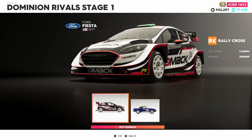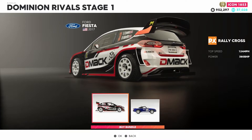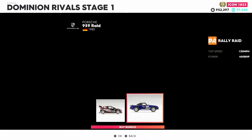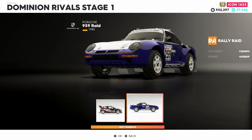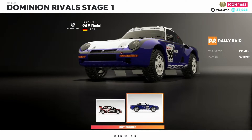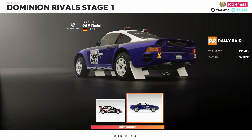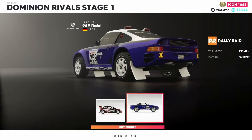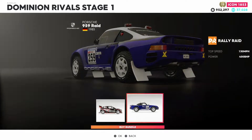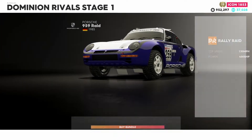Taking a good look: we have a 2017 Ford Fiesta in the rallycross discipline — 380 horsepower, top speed 124 mph — perfectly eligible for one rallycross event. For the second vehicle, the Porsche 959 Raid 1985 — 400 horsepower, top speed 130 mph — quite cool, with a different set of tires, rims, and livery for the off-road area.